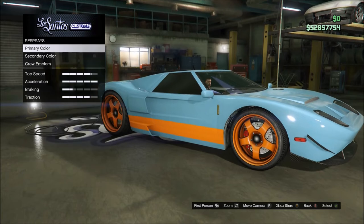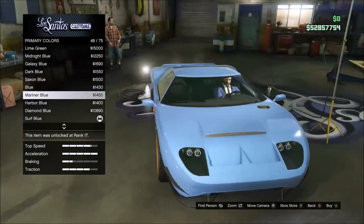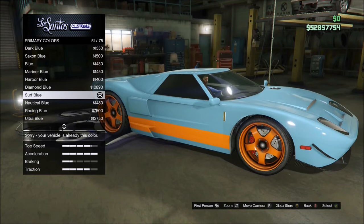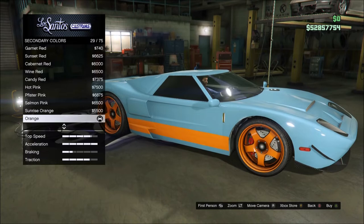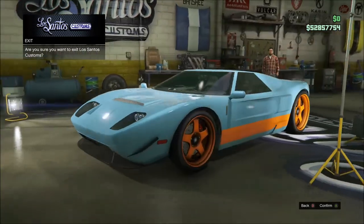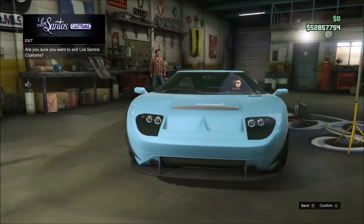I'll show you guys the paint color — it looks like the car, which is surf blue, because marina blue isn't quite the right color and ultra blue isn't quite the right color either. It's definitely surf blue and it looks just like the car. Then you're also going to go to secondary color, which is going to be orange as well. And there it is — the 300.4 mile per hour Ford GT that broke the 300 mile an hour mark.